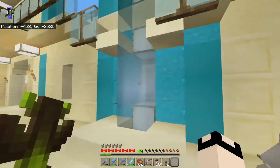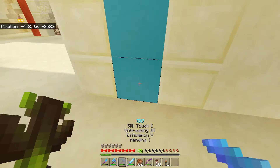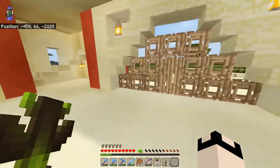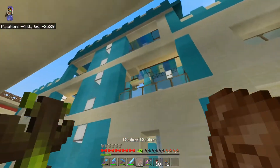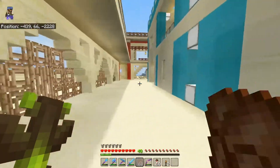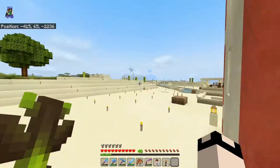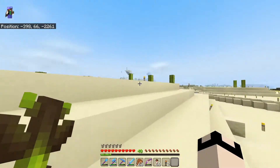And then cyan - cyan. A lot of cyan concrete and concrete powder. Really, it's an awesome build. What's going on around here?